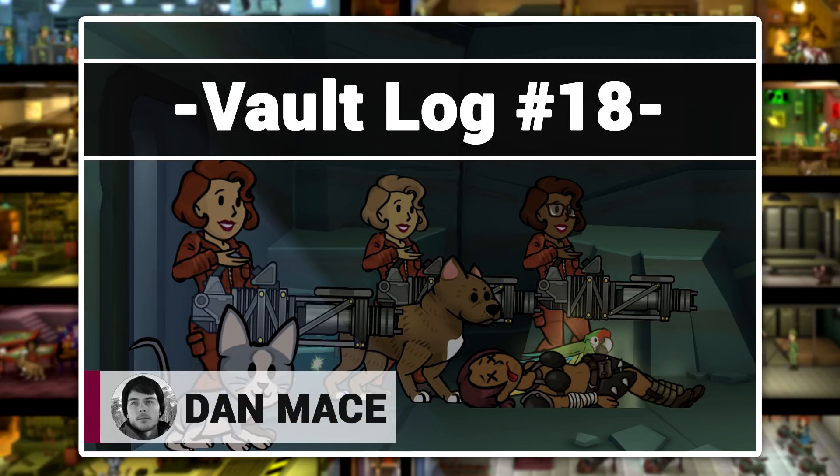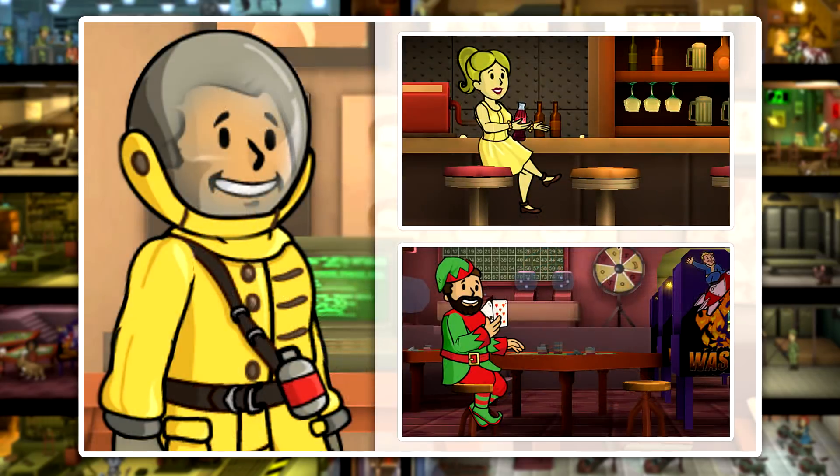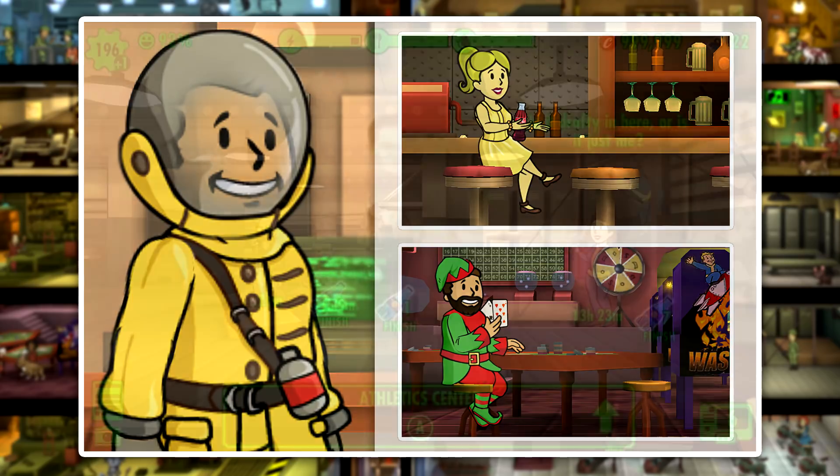Dan Mace here with the 18th episode of Vault Log, a series all about Fallout Shelter. In this episode we're going to be taking a look at training. I'll be giving you some tips on how to cut down training time and some methods to improve your overall training process.